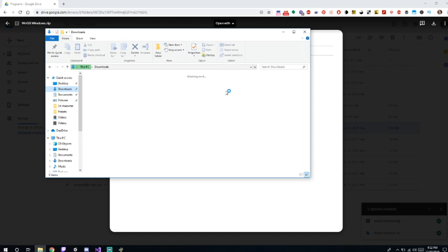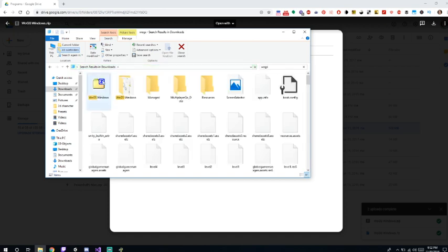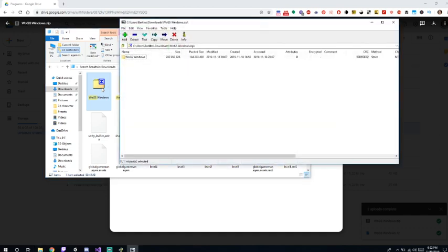I just helped someone install this earlier and they were having a little bit of trouble, so I figured let's make a video sharing the news and show people how to download it. You're going to get the zip file — this is the World of Go Server, WOGS. This is for the PC of course. If you need one for Mac or Linux, just send me a message on our Discord, which I'll also leave in the description below, and I'll be happy to make you a copy.